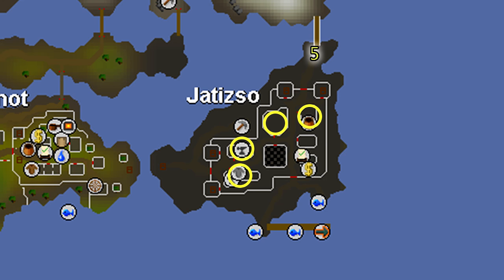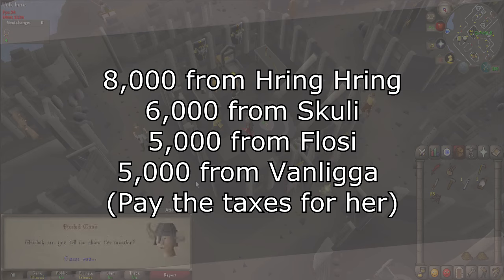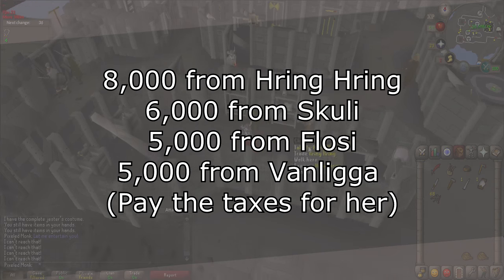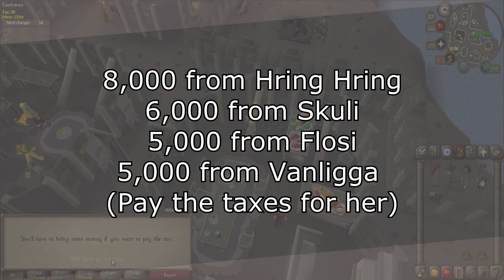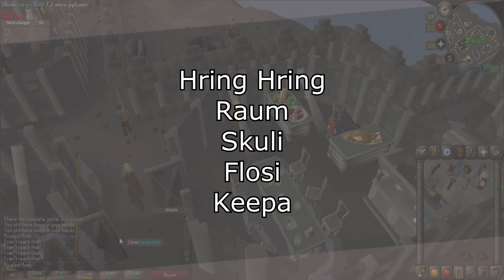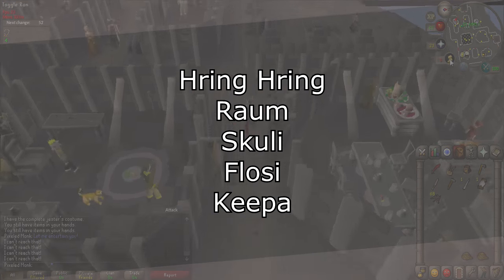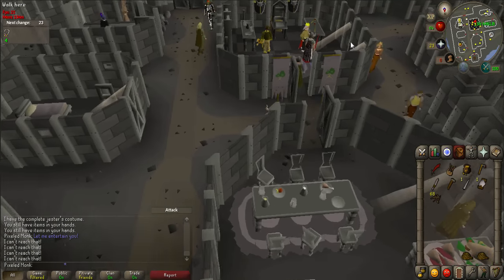He asks you to collect window taxes. Use the map to collect from various citizens, and when prompted, enter the correct tax amount and choose the option 'rules are rules, pay up.' Collect 8,000 from Hringring in the Armourer's Hut, 6,000 from Scully in the Weaponsmith Hut, 5,000 from Flossie in the Fish General Store, and 5,000 from Vanlinga at the Eating Hall. If you'd like access to the black market for yak goods after the quest, pay the 5,000 in taxes for her. Your tax bag should now have 29,000 coins.